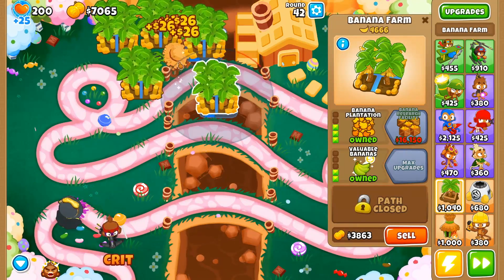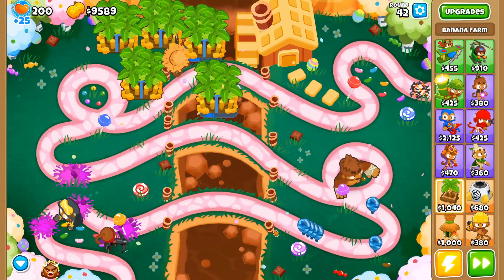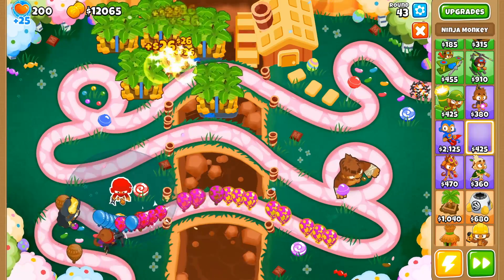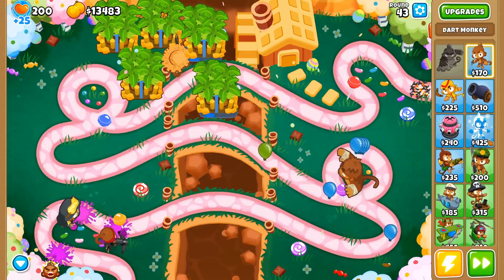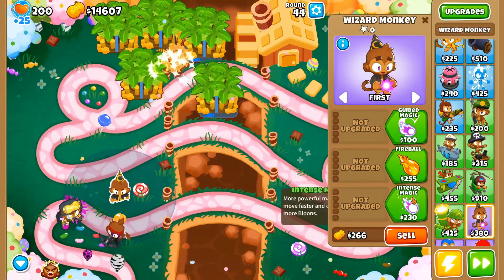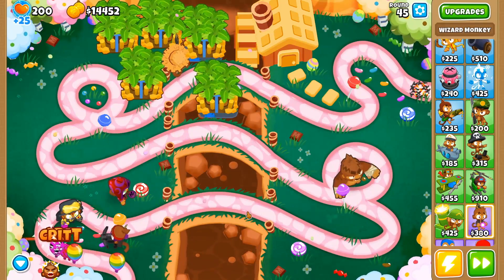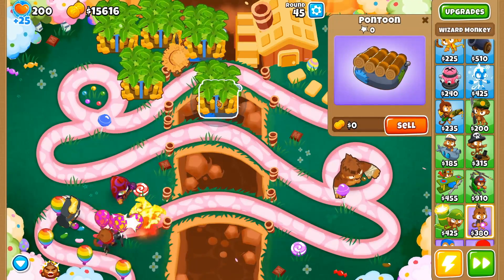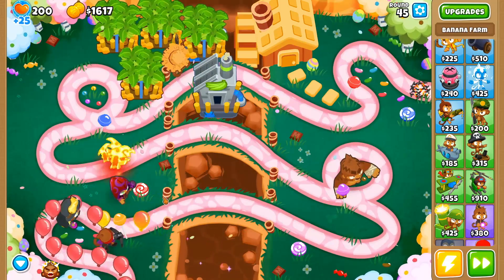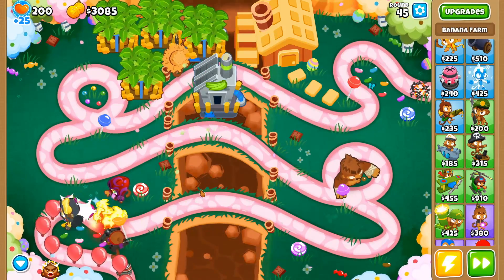I'm going to get a banana research facility. Looks like I'm going to need more camo coverage — for camo leads I'll use fire and also a shimmer. This is a good example of what to do just to beat up to round 100 on this map. There are obviously hundreds of ways to do it; this is one way to get multiple Easter eggs done at the same time.